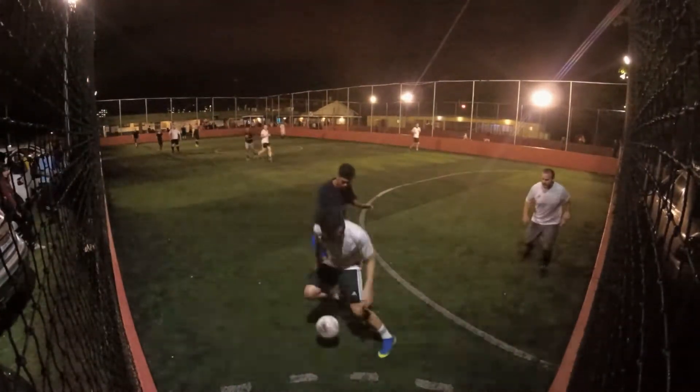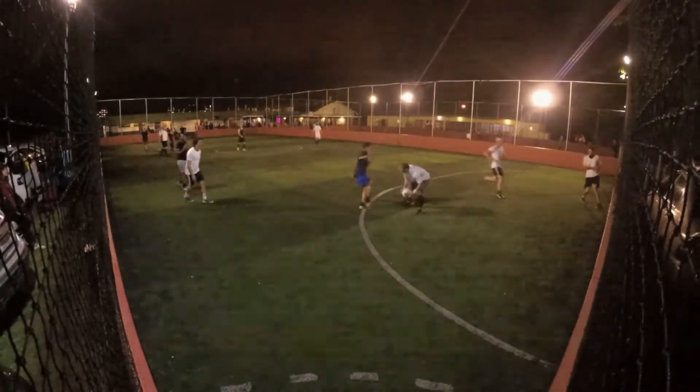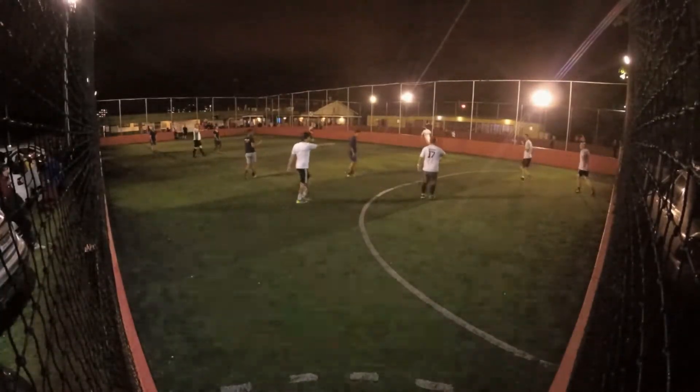Chris now takes the ball down into the corner. Kirk is there. Golani gets in the way. Kirk takes one too many touches, gets through to Sav. And you can see the frustration on Kirk's face.